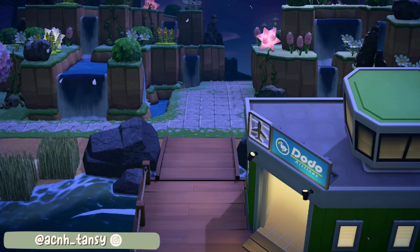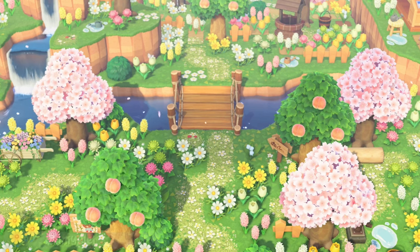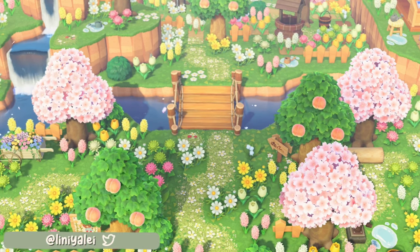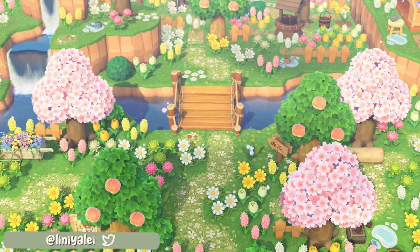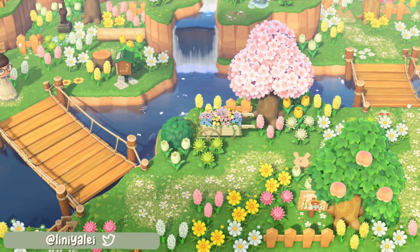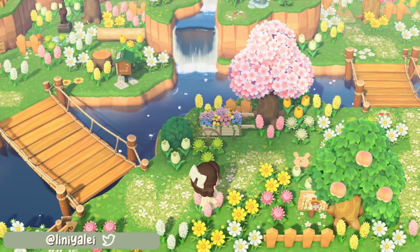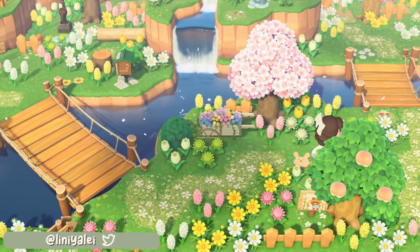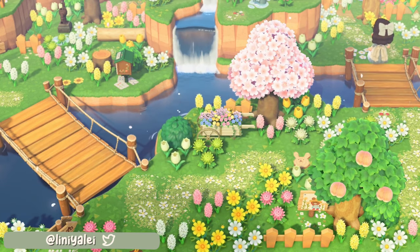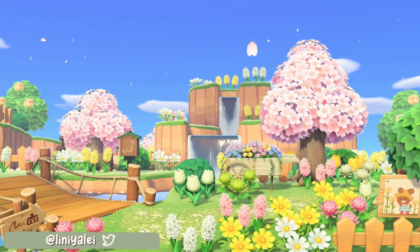This style of entrance will definitely take a while to get looking natural but the work will definitely be worth it for how stunning the finished product is. In at number six we have this gorgeous sprinkle island created by Lini Yale on Twitter. The colours and everything for this entrance is just beautiful — I love how bright it feels. I also love the layout they have chosen because you have so many options to go different ways and it feels nice and open, yet there is still terraforming here.